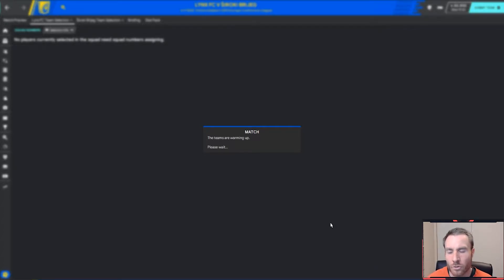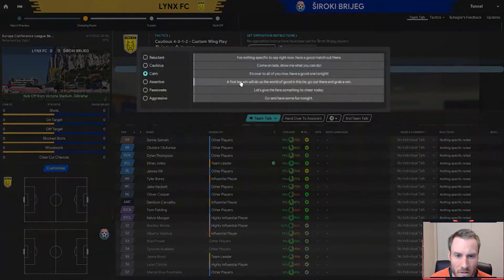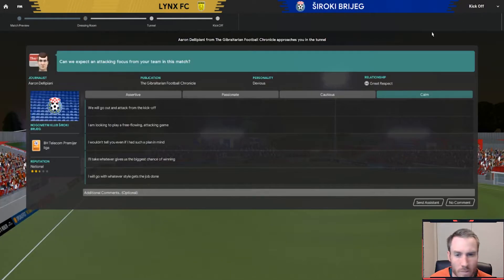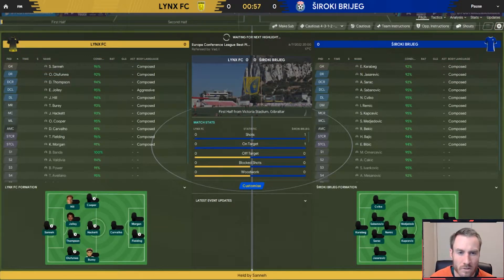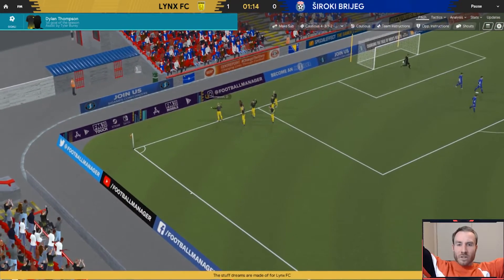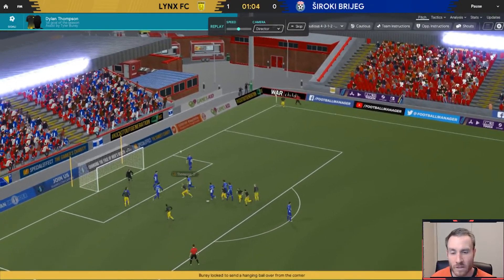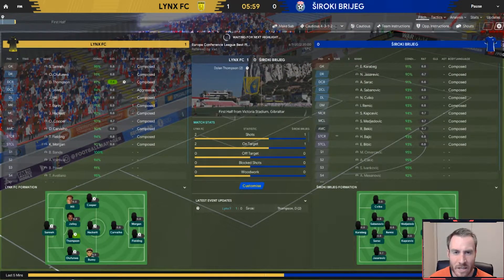I feel like I've got a lot of potential here, a lot of players that can do really good things for us. We're going to get straight into this match — a first leg win will do us good. I'm starting to raise my expectations a little bit for the lads considering how successful we've been in the past. We're going to go out and attack from kickoff. Tyler Burry with a cross — Dylan Thompson on debut, coming from Everton — what an absolute star. Just a minute and 15 seconds into his debut, two players making their first starts combined for a brilliant goal for Lynx FC. We have hit the ground running.